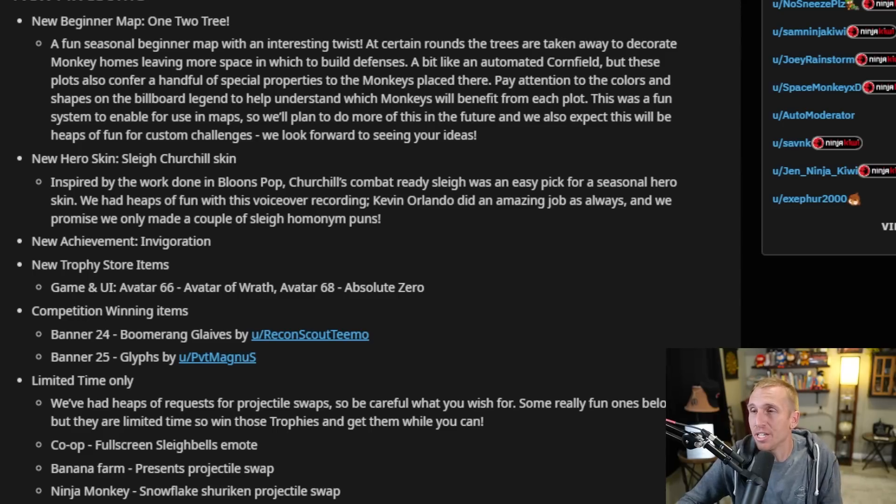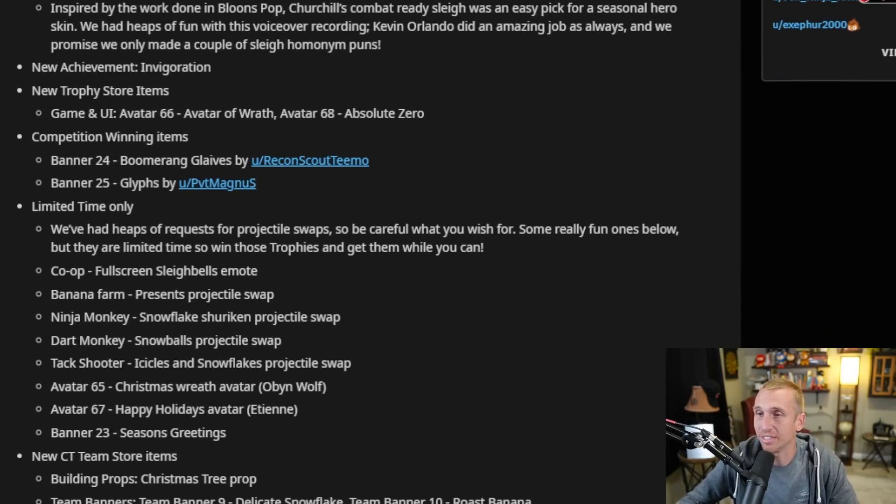Everything that I'm reading here is going to be linked in the description below, and you guys can check it out for yourself. We're just going over the coolest and the best things I find in these update notes. Beginner maps are always awesome because it makes me feel good about the game — I can beat CHIMPS usually in like one or two goes.